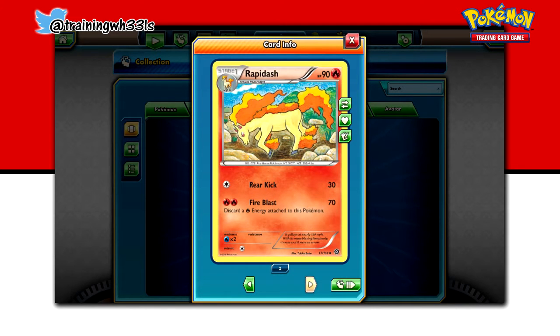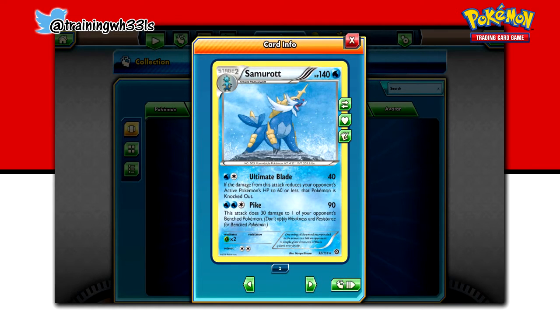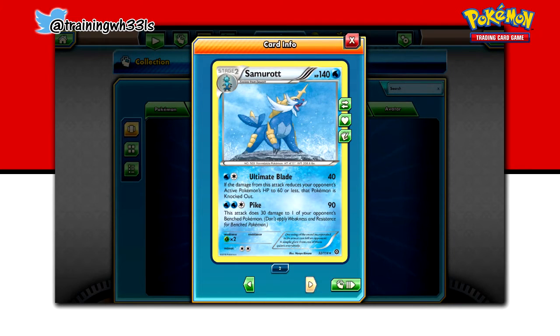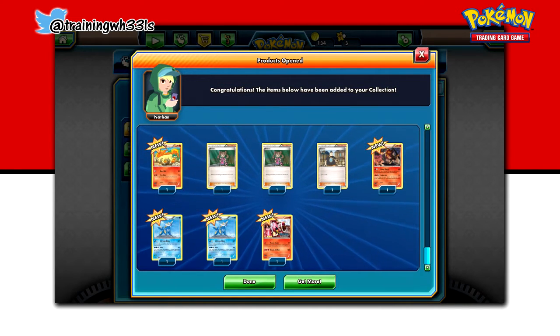I'm just gonna flip through them. Oh that's really cute for Rapidash. Hold on, let's get back to that Fire Roar. It's not a foil, but it is a rare. That's gorgeous. I think this is our promo. It is. Volcanion, very nice. It sparkles, as you can all see as I move my mouse in certain ways. Very cool. Super, super stoked for all of that.